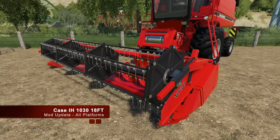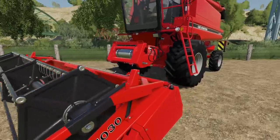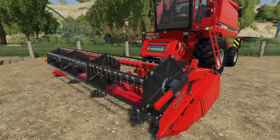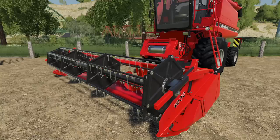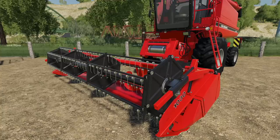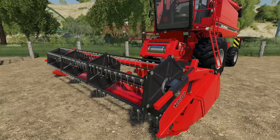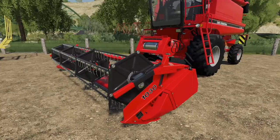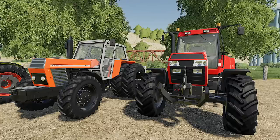And lastly today, the Case AH 1030 18-foot header. If you guys are using this harvester and you're still on the 15-foot, what are you doing — you need to get yourself one of these. Changelog 1.0.1: added smoke, changed the price, added foliage bending, and new store icon. There you go — that's an update to the Case AH 1030 18-foot header.